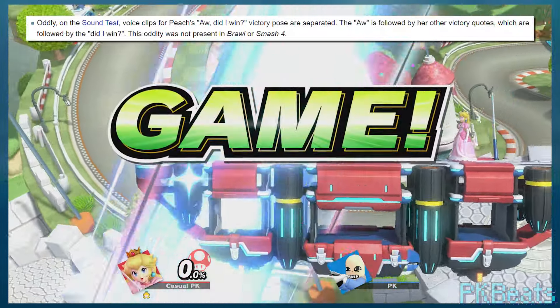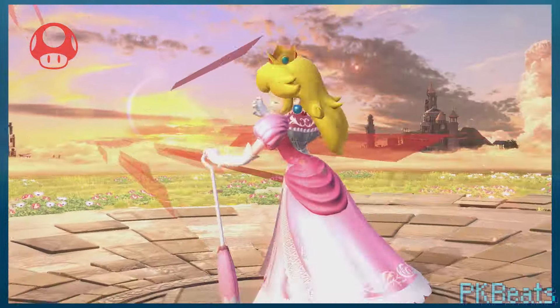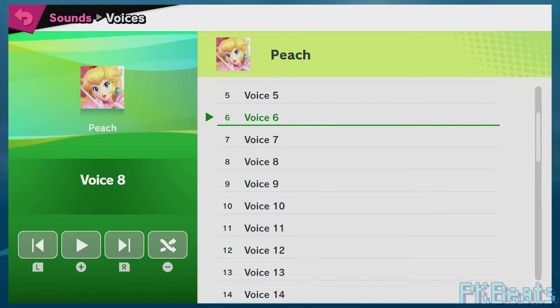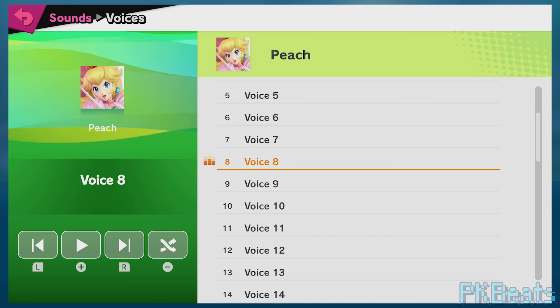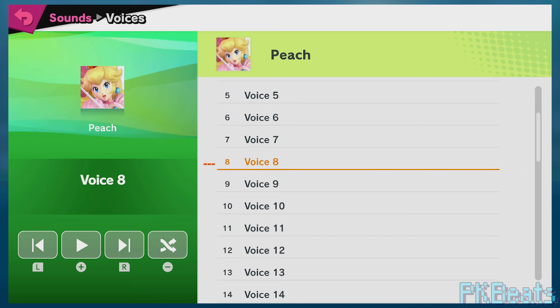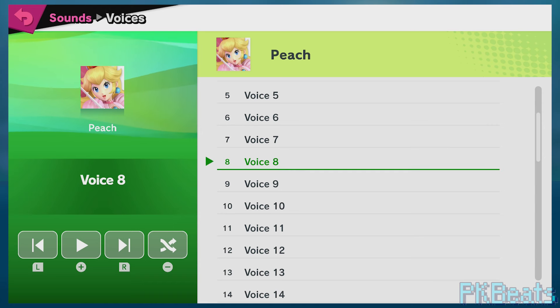And lastly for Peach, in her voice test library, the sound of her victory line is actually split up into two options. Not only are they split up, but they're actually pretty far apart from each other, considering they're one after the other. I don't recall the 'aw' part of the voice clip being used in isolation anywhere else. This wasn't the case in any of the past games, and it's far from the only time voice lines are weirdly separated like this in this game. I still don't fully understand why this sometimes happens, but it's weird and unnatural.